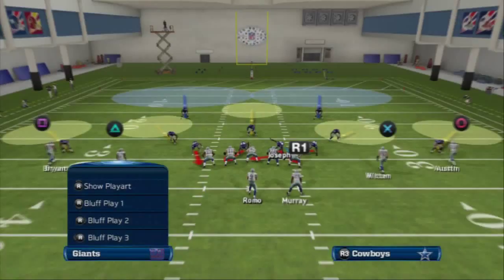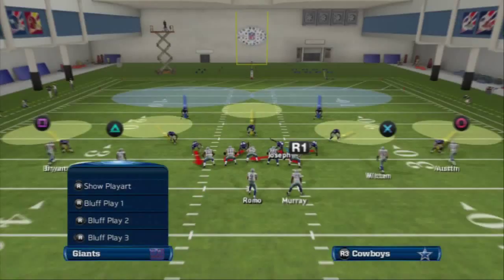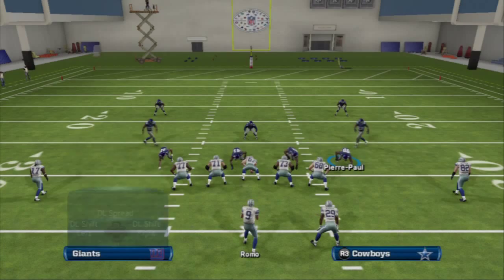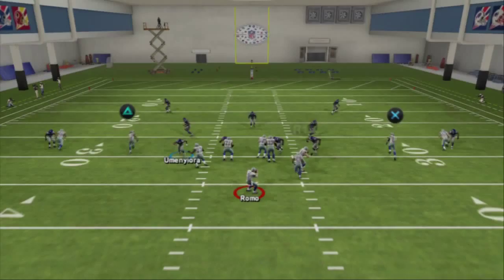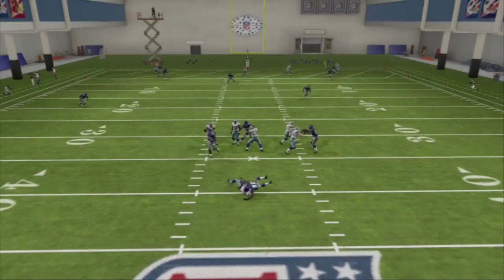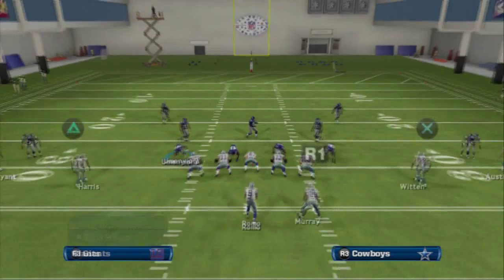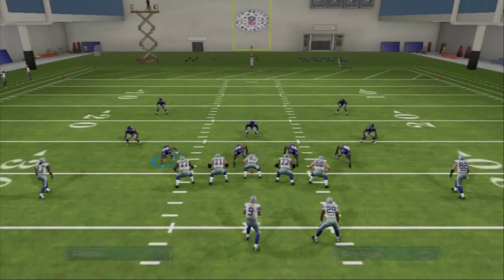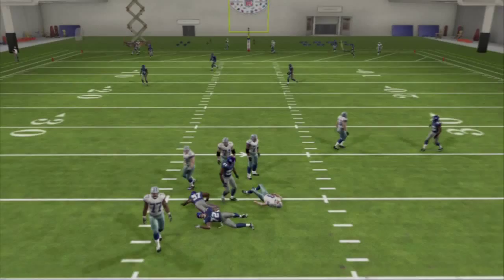Something else you can do is overload blitzes. Crash your line to the right, re-blitz your defensive end on the right, and you see he gets upfield so much faster — maybe even a second difference in terms of the blitz getting home. You can do the same thing to the left side of the field. Count 1001, 1002, 1003 — he got held up there but the concepts are working. You can also shift your line to one side of the field and crash them — now he should come free off the edge, get that angle, block-shed, and go.